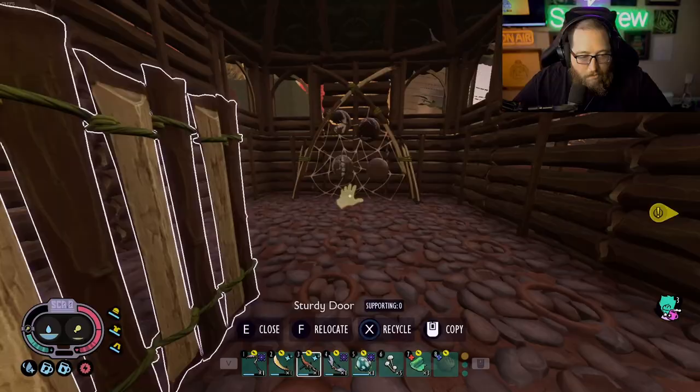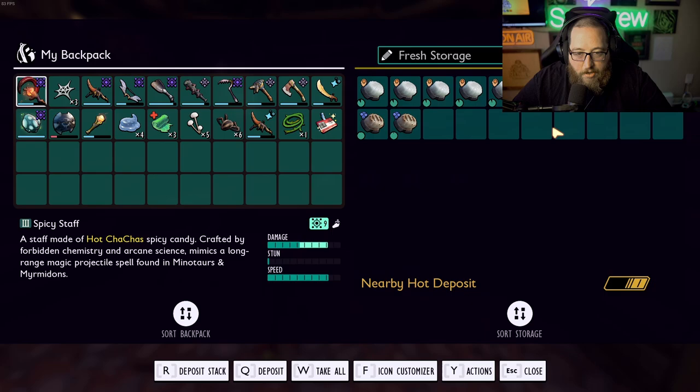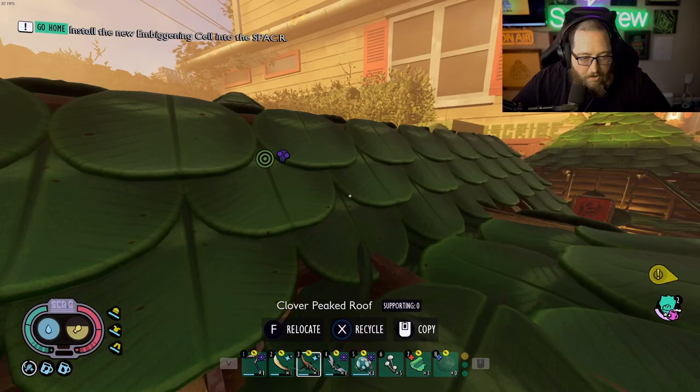If you don't know, we're pretty much going to start changing our builds to be somewhat storyline-based. This is the very first tribe — they are the pupa people. They worship the ladybug and utilize everything from it: food, armor, weapons, all that good stuff. The ladybug is their prized possession. We're going to be doing this with all the different builds I've already constructed as well as new ones.